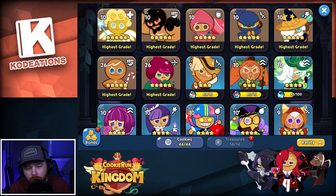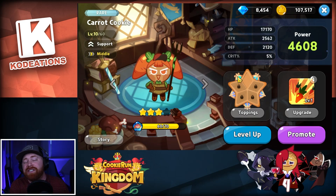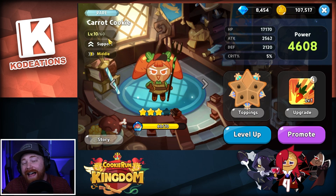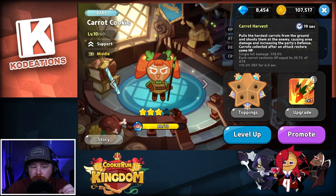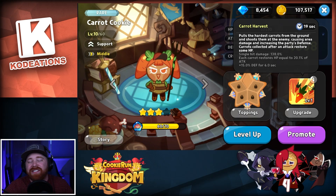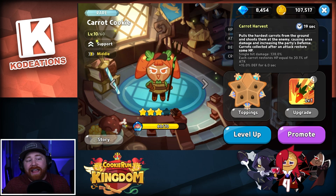Moving on to third on the list: Carrot Cookie. I don't hear a lot of people talk about Carrot Cookie — I think she's kind of a sleeper cookie — but she offers a lot of utility and support for any team composition, especially early game if you don't have Pomegranate Cookie or Princess of the World. Take a look at her skill: she pulls the hardest carrots from the ground and shoots them at the enemy, causing area damage and increasing the party's defense. Cookies collected after an attack restores some HP — kind of a budget-friendly version of Pomegranate mixed with Strawberry Crepe.